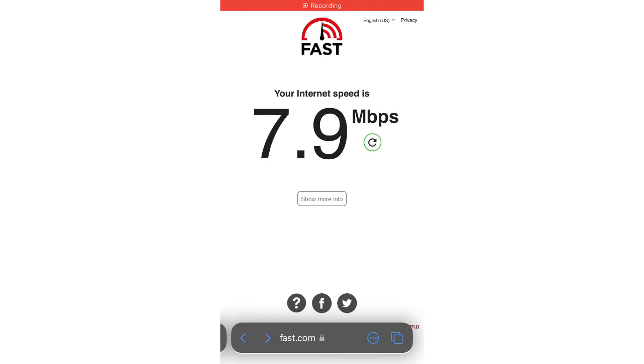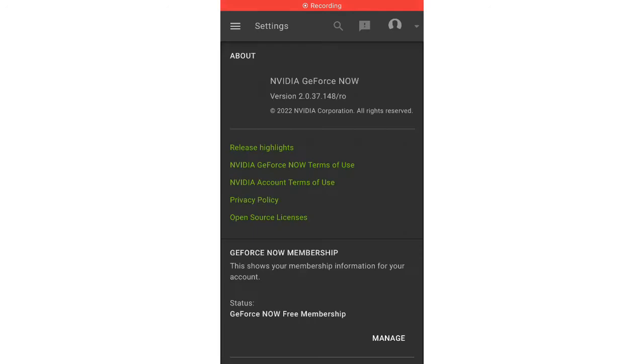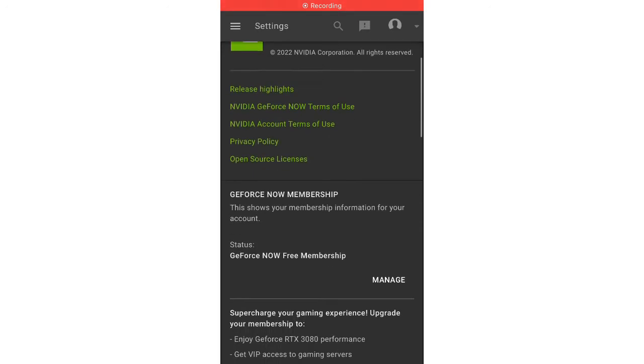Okay, so it says my internet speed is 7.9 Mbps. Now go to your GeForce Now app, go to the three lines over there, go to Settings. Trust me, it's going to be useful.